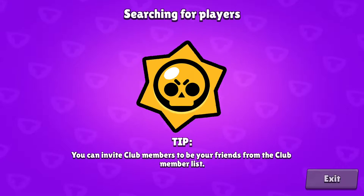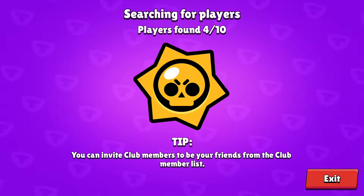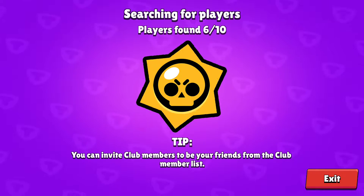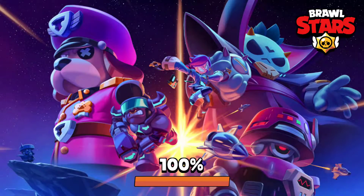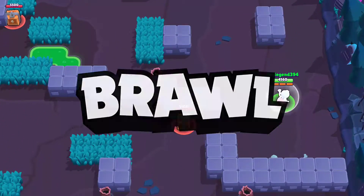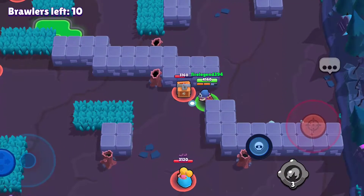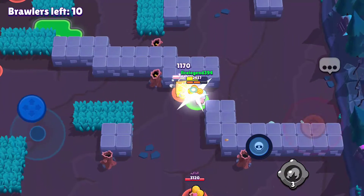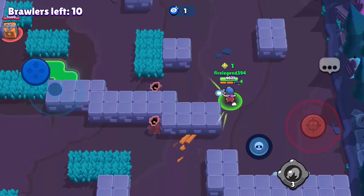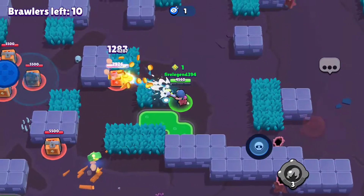I actually have both gadgets for Penny, but we're going to be using her first gadget called Pocket Detonator. Now, if you have Last Blast, Pocket Detonator is really good because you can instantly explode your turret and there are going to be cannonballs flying everywhere. This is not just good with Last Blast, because it also produces knockback. So if an Edgar pops out of nowhere and you have a turret, you can just place it down, activate the gadget, and quickly get some distance from him.